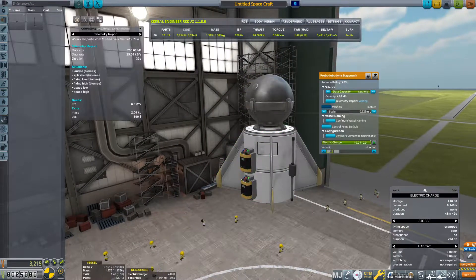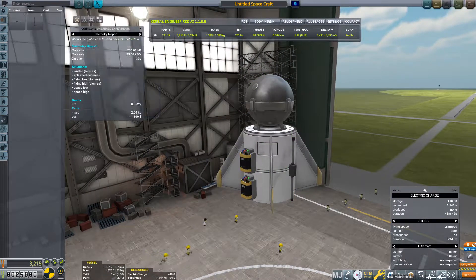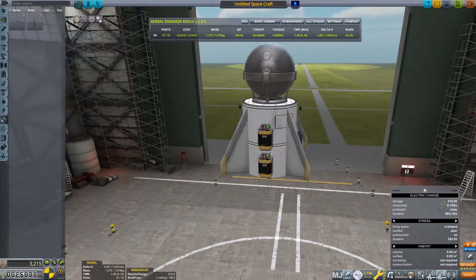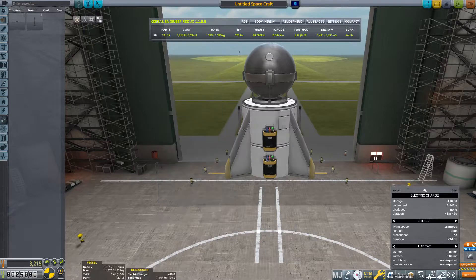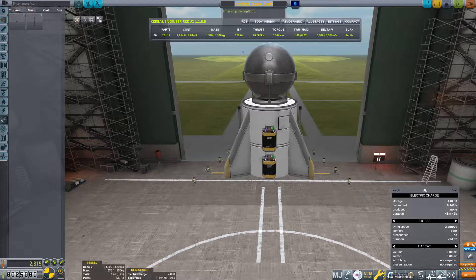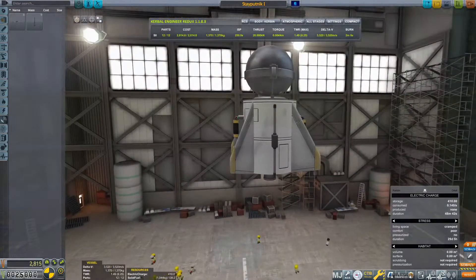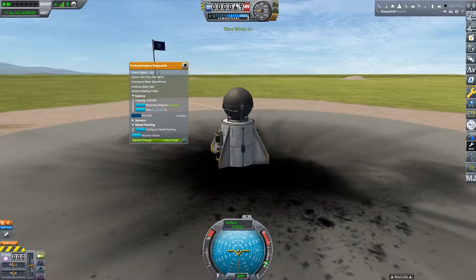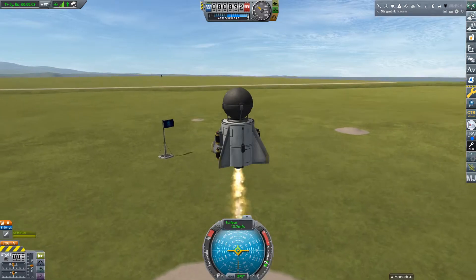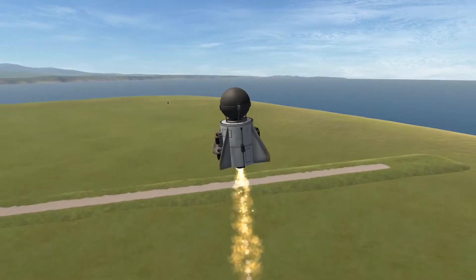We've also got Research Bodies, which basically means that you can't really do science on a planet until you've quote-unquote discovered it. I'm going to admit I don't fully know how the mod works because I haven't used it a whole lot, but I guess I'll be learning along the way. We've also got some part mods such as Procedural Parts and Restock, and also Restock Plus. But here we go, launching our first sounding rocket.